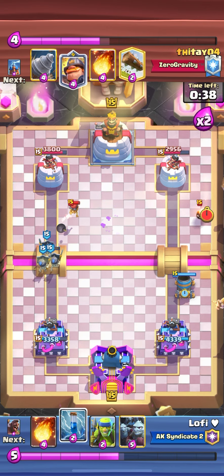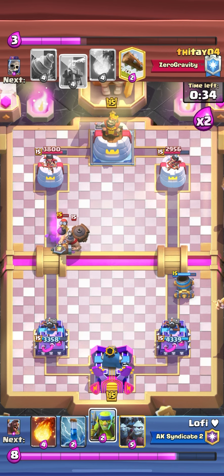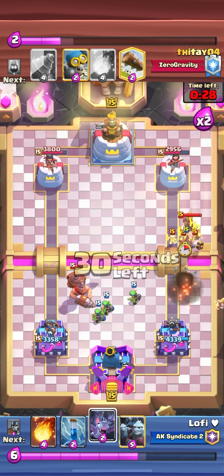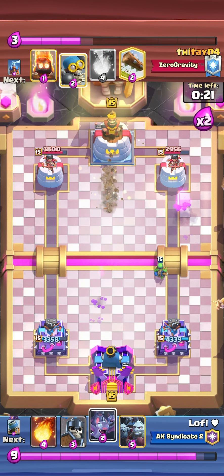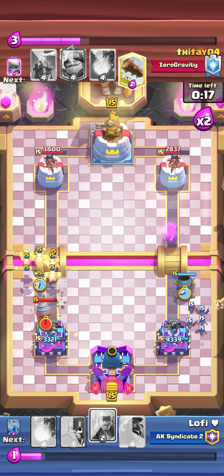I play guards as soon as he plays drill. I went hog and bats in the other lane, not giving him a chance to make a big push or support that goblin drill. The motor kills the bomber so we don't have to worry - just distract the Mighty Minor with spear gobs.